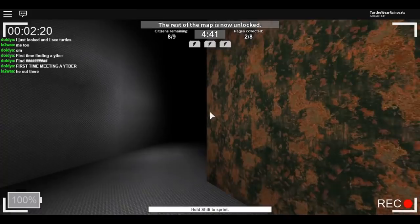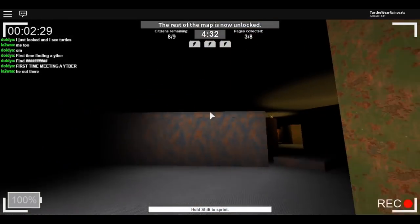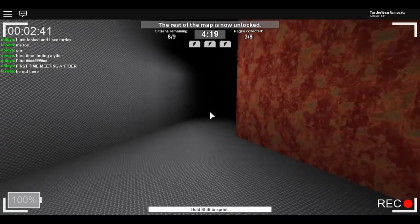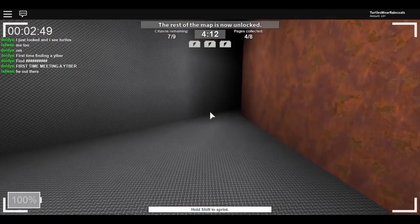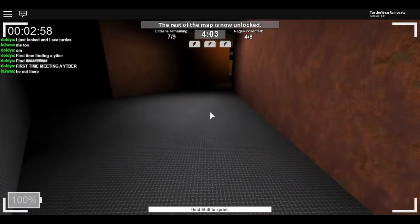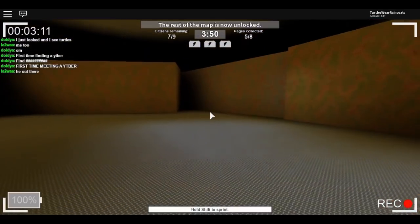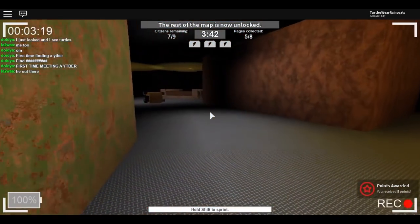Now where are these pages? I haven't found a single one. Oh no, a dead person — that's not good. Here's one! Got one! We're halfway done, we need four more pages. I see one over there, come on! We have four minutes. Yes! Got it! Oh gosh, I think Slender is right behind me — can't go that way!